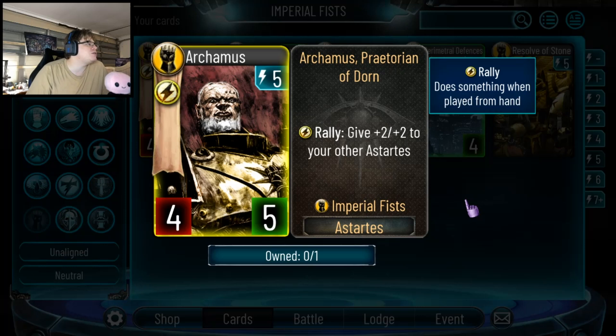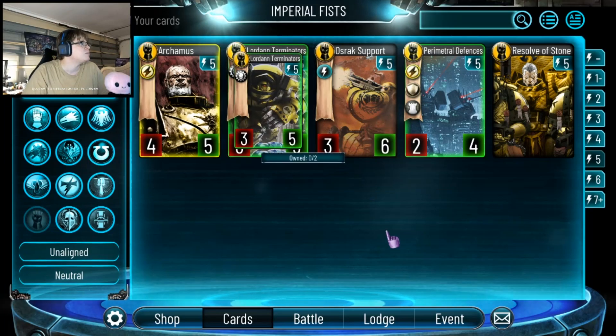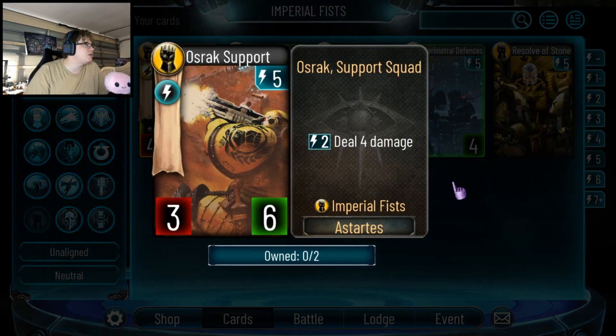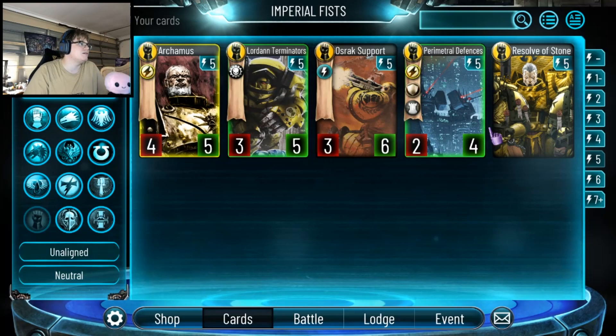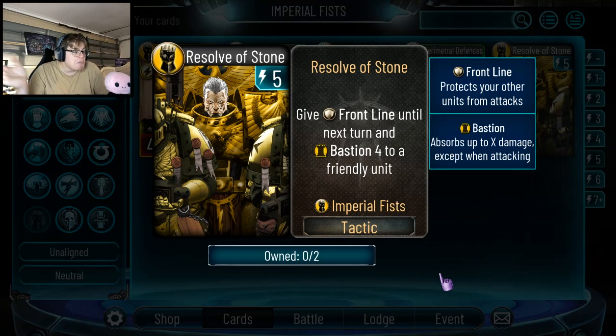This card is amazing — Rally, give plus 2 plus 2 to your other Astartes. Specifically Astartes, not structures. What brings it down a little is that it is Astartes only, so if you're going for an Astartes-based build it's very very strong. But they've got a lot of structures so it's tapered. A 5-drop 4-5 that does that is amazing. A 5-drop 3-5 with Resolution: put in play 1 Sentry Turret — if this thing had Frontline it'd be very good, but it feels a little underpowered. A 5-drop 3-6 with Pay 2 deal 4 damage — meh. This card is great and will be played in basically every deck: 5-drop 2-4, Frontline, Card Attack, Rally — put in play 2 Sentry Turrets. Amazing, every single deck. Then Resolution: Oz Stone gives Frontline until your next turn and Bastion 4 to a friendly unit — pretty good.